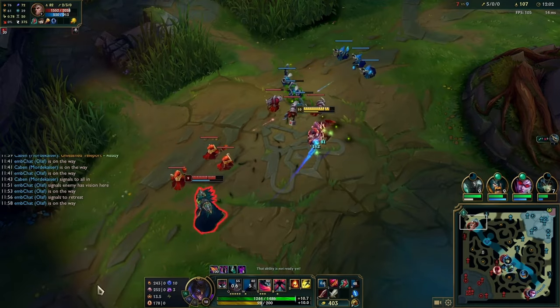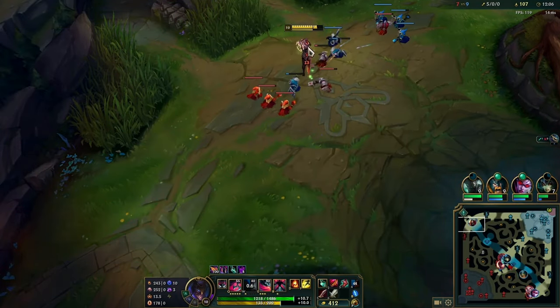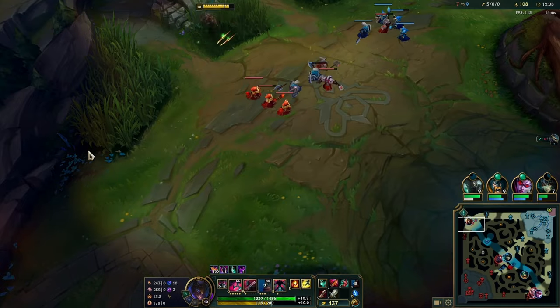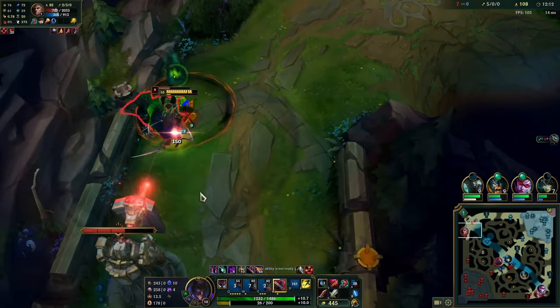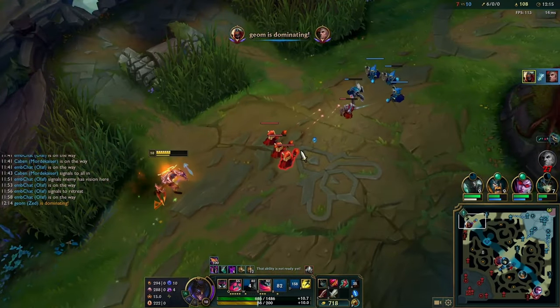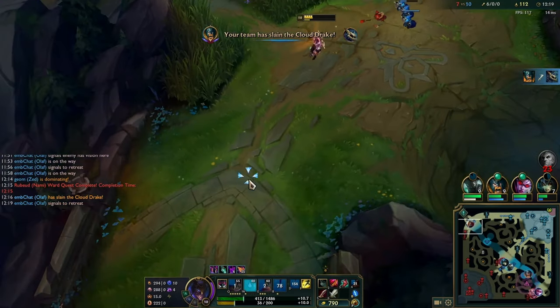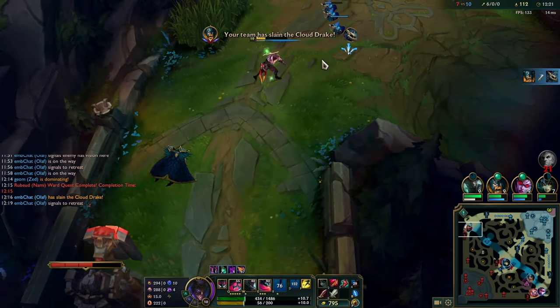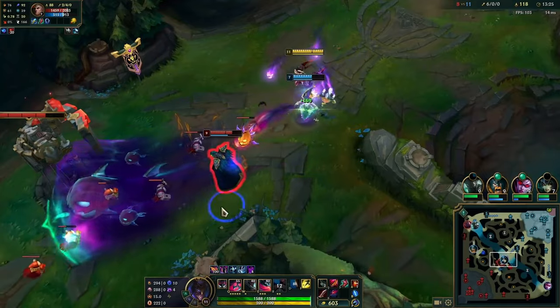I'm back in lane, pretty fed — I have Voltaic, Dark Seal, extra Long Sword. I stop his base which is great. My W is going to be about a three-second cooldown, so I walk up trying to ult him because if I auto E I'll get my W straight away, but he gets away. Instead I W, W, auto attack with my Voltaic, then ult. With Voltaic you can ult either before or after — either way it's fine.